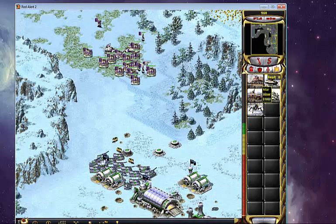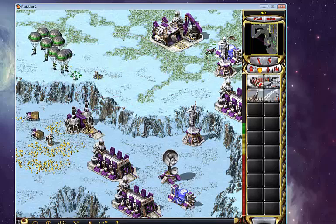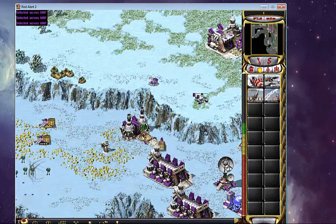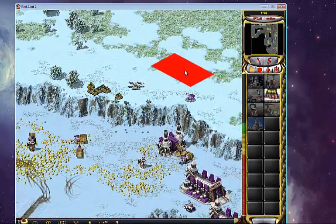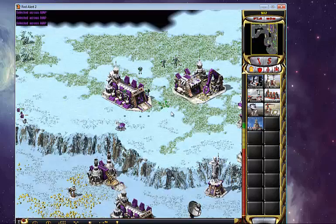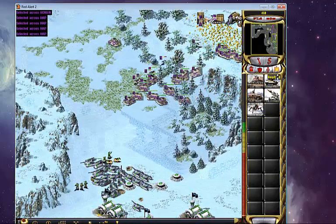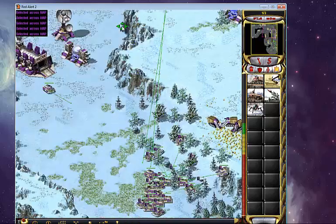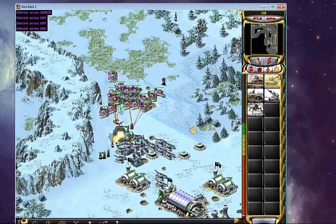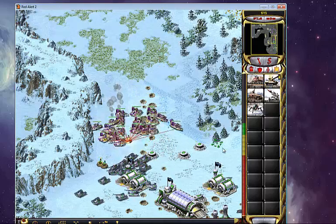This is getting pretty difficult. You can see he's starting to camp here, so I might try to move along. Here comes his Paradrop — you know exactly what I said he was going to do. He still had a nice move there. He's really doing a nice job here; it's proving to be quite a good game. He actually killed that, which sucks. I'm going to try to get some tanks here while he's focusing on his attack on me. That was a big win for me right there.